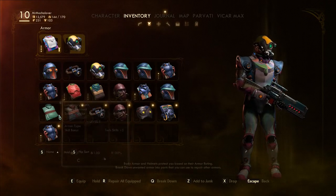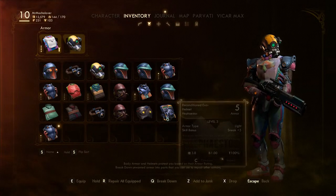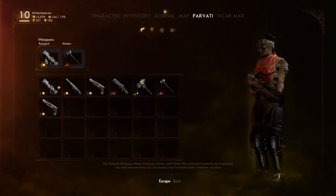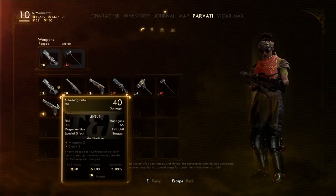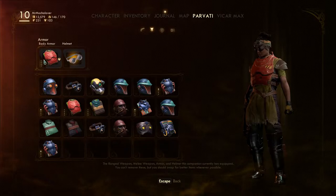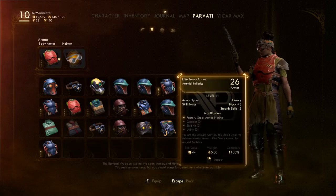Stealth, tech, engineering. Heavy grade face, more determination, more sneak. Elite trooper armor. Well, how about Parvati? She's got a hammer and a shotgun — that's an okay shotgun. What if I gave her an auto mag? It's 40 damage compared to that much — let's do that. Armor-wise, she's got the good 9 armor for more tech, but for a body piece 26 armor could be good.